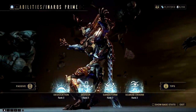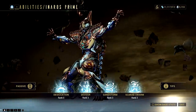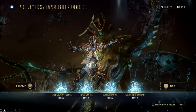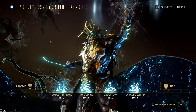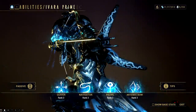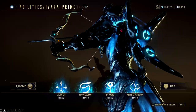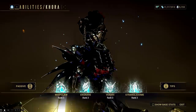For Inaros, I'm guessing that they will give us Desiccation. Devour and Sandstorm are more Inaros-specific, and honestly they don't create anything fun. Pocket Sand is mechanically simple to transfer to frames, and it can provide crowd control and finisher kills. For Hydroid, I'm thinking they will let us use Tempest Barrage on other Warframes — it's easy to implement and very handy for dealing corrosive damage to enemies. Ivara is a no-brainer, and I think they will just give us Navigator. Prowl and Quiver are obviously iconic for the Huntress frame, so I don't see Digital Extremes giving those away.